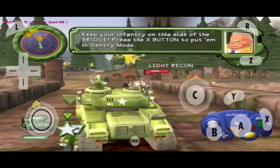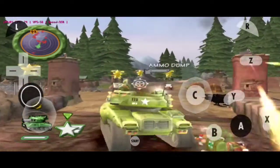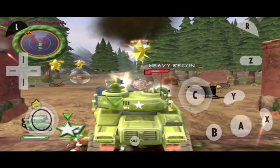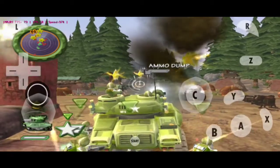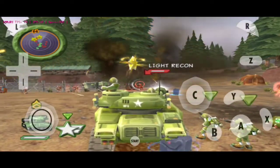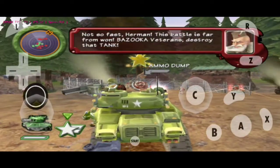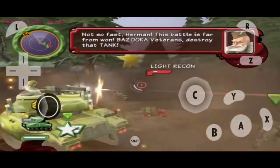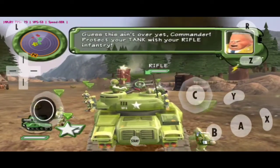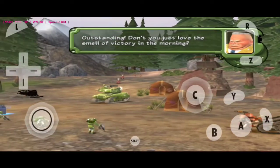Get your infantry on this side of the bridge. Press the X button to put them in sentry mode. Not so fast, Hermann — this battle is far from won. Bazooka veterans, destroy that tank! This ain't over yet, Commander. Protect your tank with your infantry. Outstanding! Don't you just love the smell of victory in the morning?